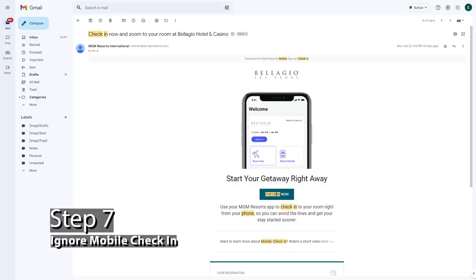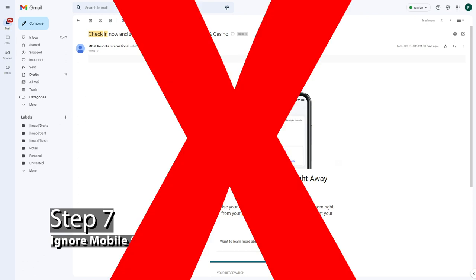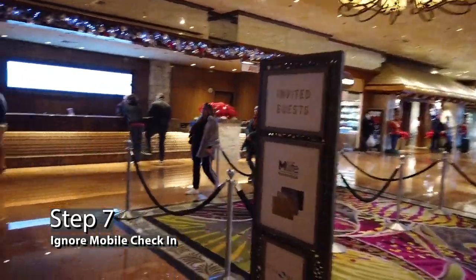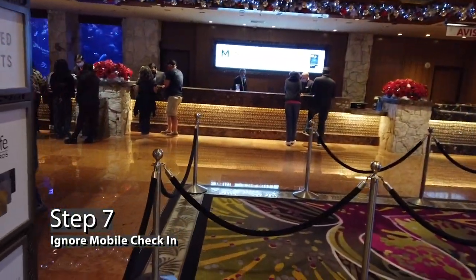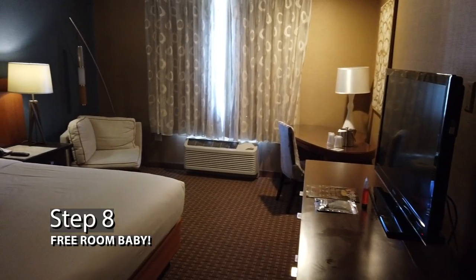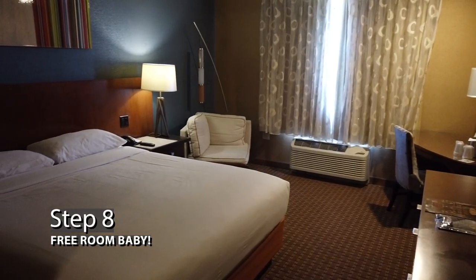Step seven: ignore the mobile check-in. When it's time for your visit, go to the hotel check-in line like normal. Otherwise, they won't be able to combine your reservations and you'll have to check in and out repeatedly during the stay. The agent will roll together you and your travel partner's room so that they'll be combined and you won't have to pack up. Step eight: once you're checked in, enjoy your MyVegas vacation hassle-free.